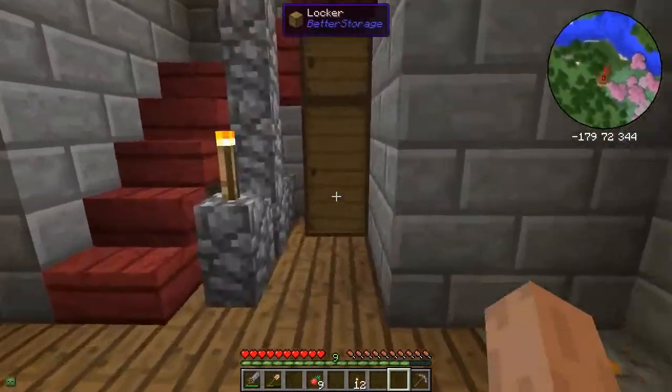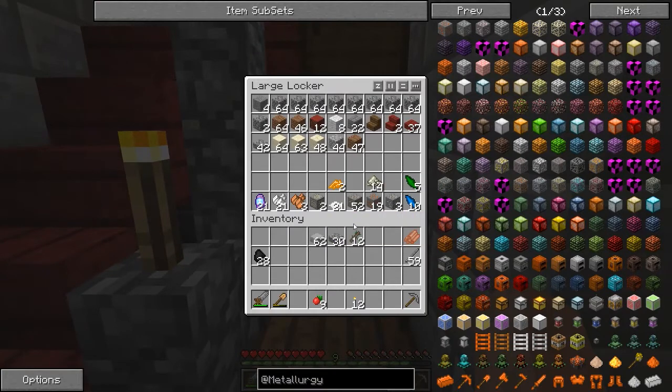I'm back from a little mining excursion. Unfortunately it was not terribly profitable — I did get a bit of iron, which is good, a little bit of copper, but I have almost no tin except for what I found on that ravine earlier. I did get a lot of cobblestone though, so there's that at least. It's not like you can get this just from mixing water and lava or something.